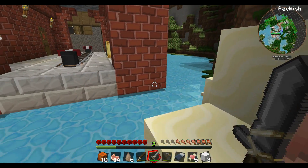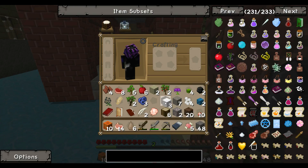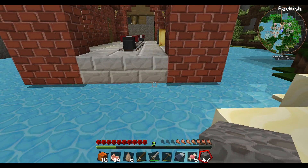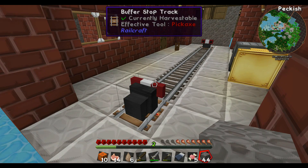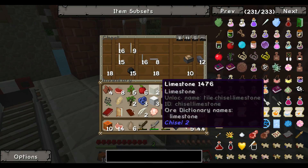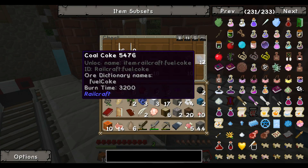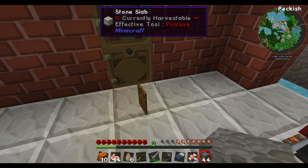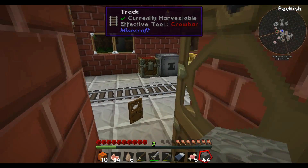Cobblestone room. Alright, I'm building a floating walkway between the places for us. Buffer stop trap. Yes! Rolling machine! There's a chest with rails, advanced rails. Awesome. Wait, is that coal? Yeah, it's coal. I found where we're living — I found a random door.